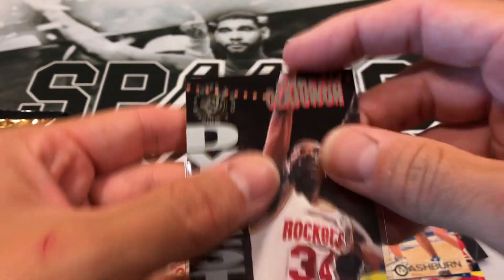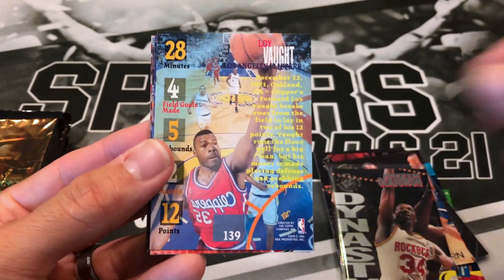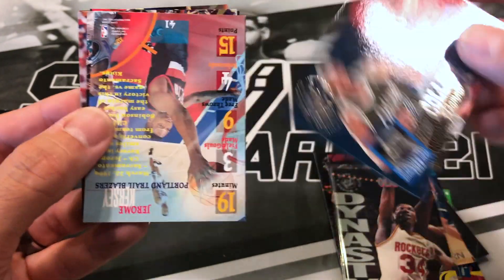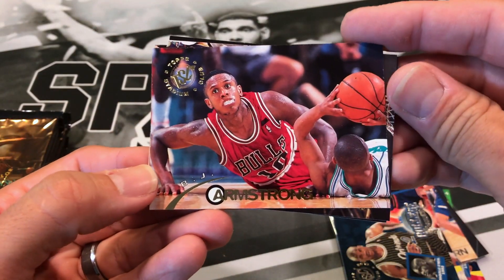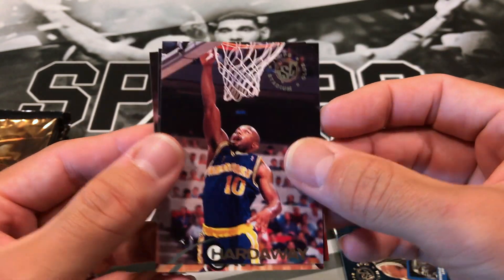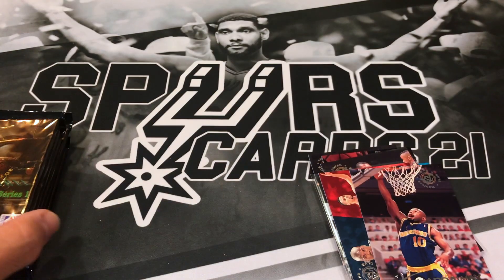A Otis Thorpe, Loa Ibot, LSU Tigers Shaquille O'Neal, Jerome Kersey. BJ Armstrong, David Benoit, Kevin Duckworth, Tim Hardaway — Tim Hardaway Jr.'s dad — Antonio Davis, and Walt Williams.